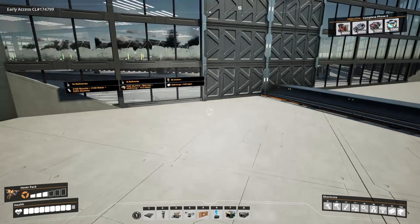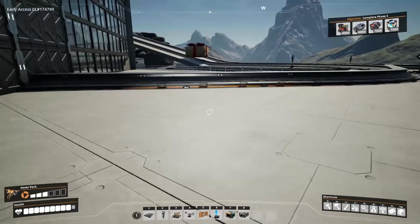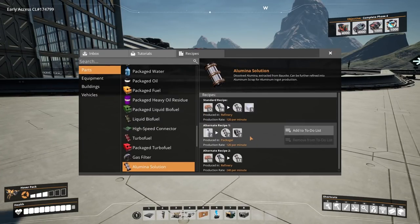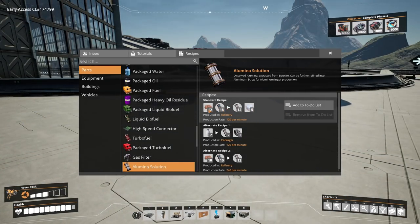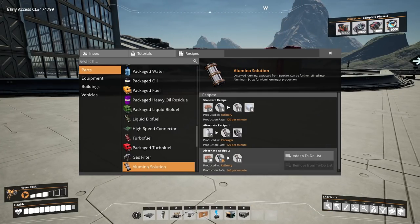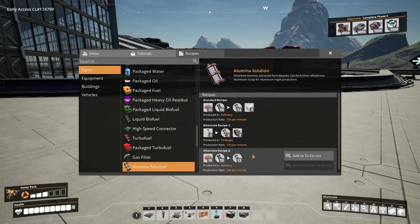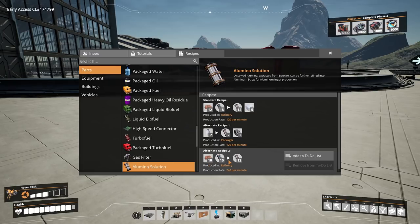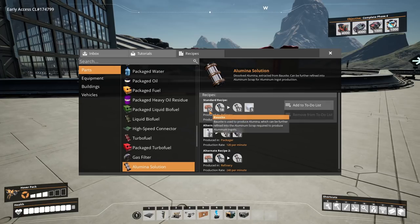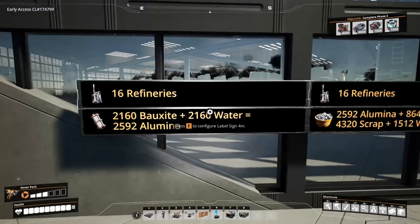That means this facility should be geared toward 2160 bauxite coming in - that's our first design criteria. Looking at recipes for alumina solution, which is the first step of the process, we have a standard recipe with excess silica, which is not great, or we have the pure/sloppy one - and that's the one we want because it's a much cleaner recipe and actually more effective at 10-to-12 vs 10-to-12.